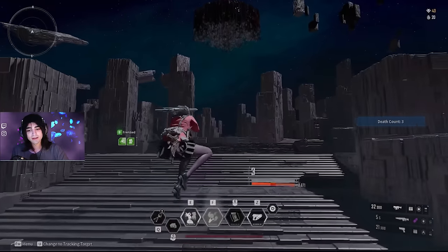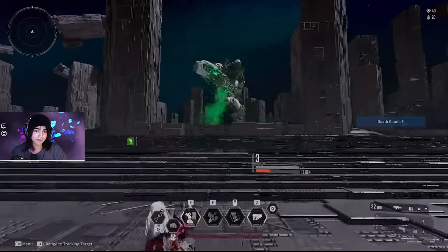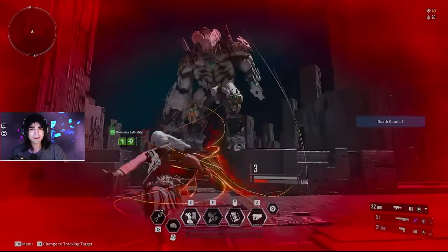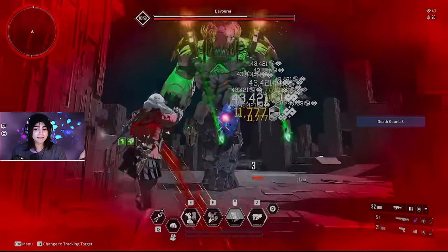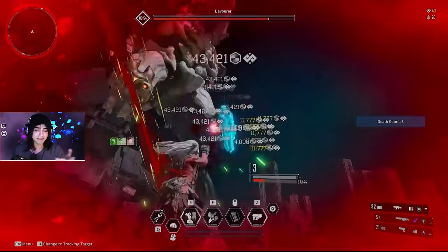To make a point, I'm showing you this Devourer kill with a Python that only has fire rate, accuracy, and recoil mods. It only takes me around three to four more seconds than my basically fully built Python, as you can see in the second clip.